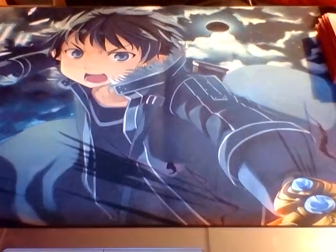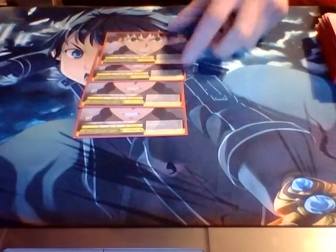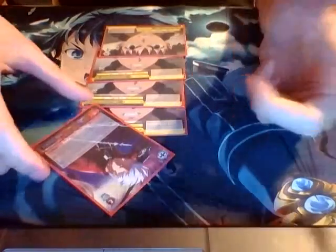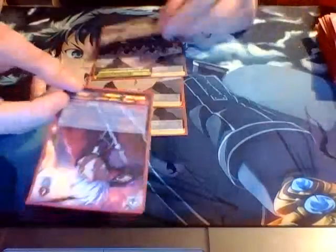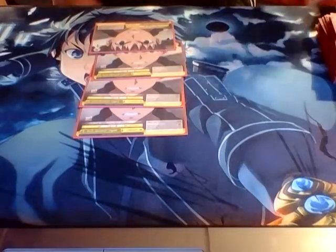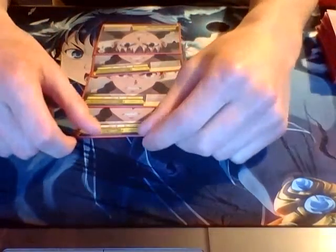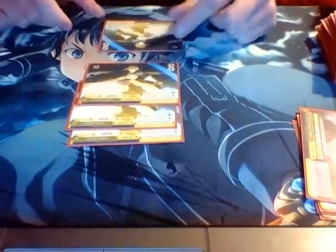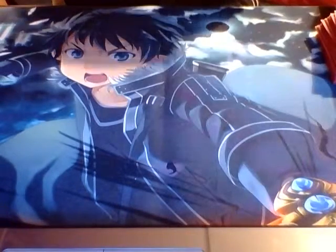Moving on to climaxes. I run 4 Anger Towards Evil — this is the climax for your level 1 Shiro play. When the next damage dealt by the attacking character that triggered this is cancelled, that character deals a damage instead which I don't think can be cancelled. It also gives all your characters plus 1 soul and plus 1000 power when played. Next, I run 4 Armor Release — this is the climax for your level 2 play. It does the exact same as Anger Towards Evil with an extra 1000 power and 1 soul.